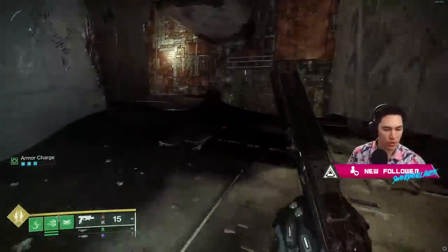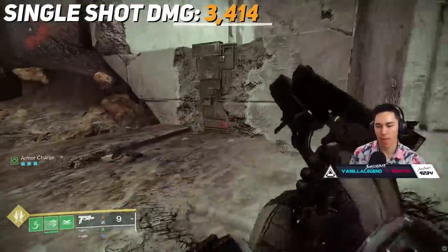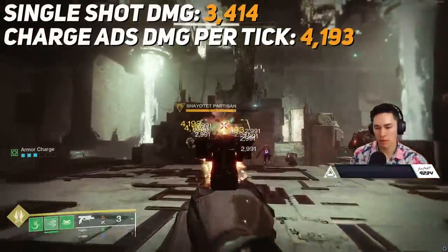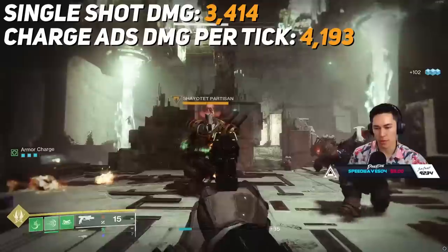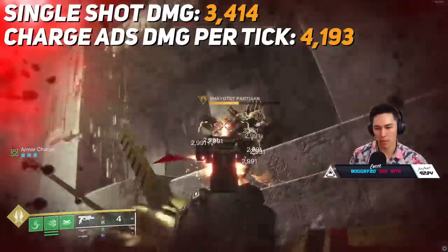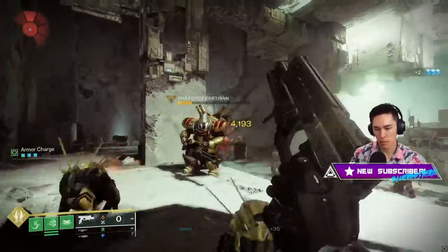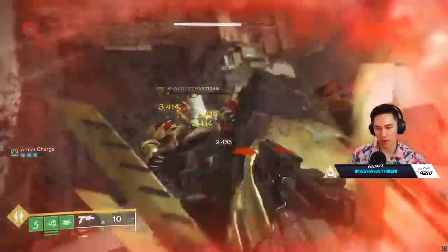Let's just show what Devil's Ruin can do - three thousand per shot. It's kind of hard to keep up with what's going on here. I thought Devil's Ruin was going to do more damage. Devil's Ruin is fantastic, by the way - intrinsic unstoppable. I could just be using the sidearm and then go for the charge.